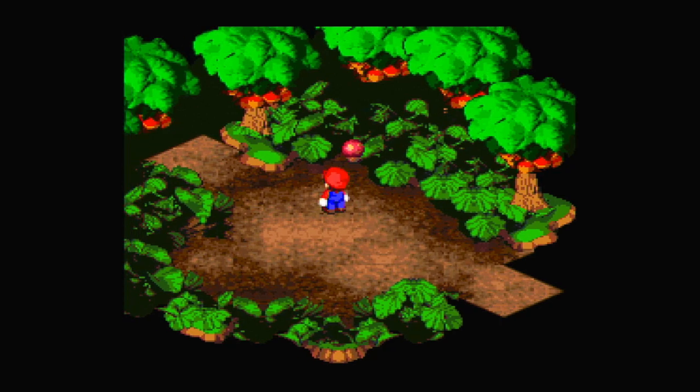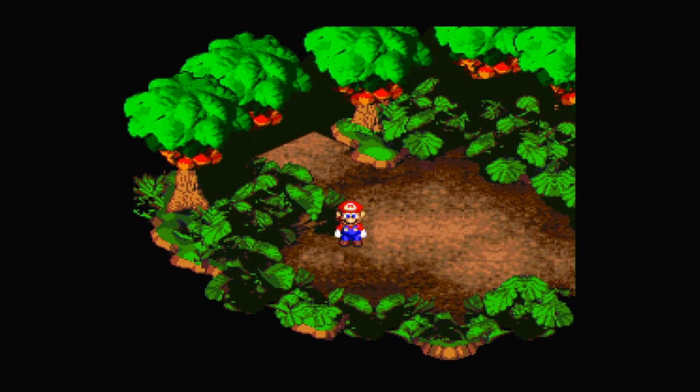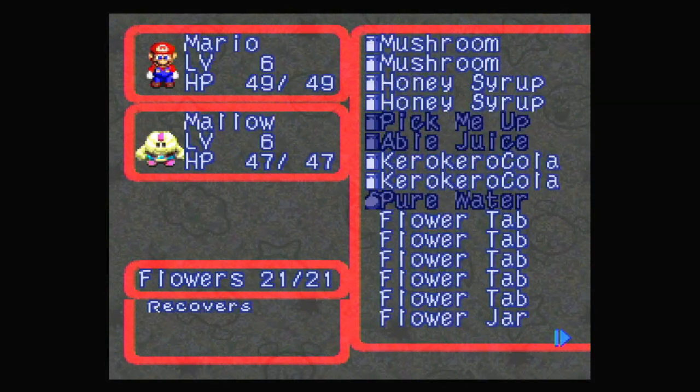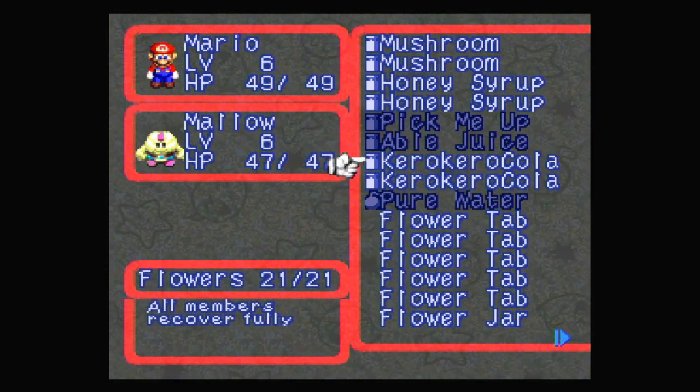First off, we can actually pick up this mushroom here. If we come back later though, this mushroom will be an enemy, so you can't trust it anymore. There's a hidden block right on this side with a Karakara Cola. Again, it's an amazing item and we probably want to hold on to it for as long as possible, since it fully heals us.